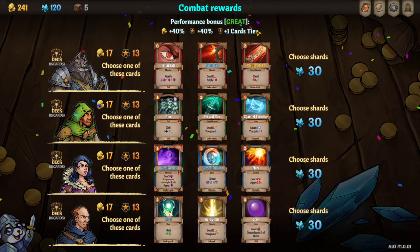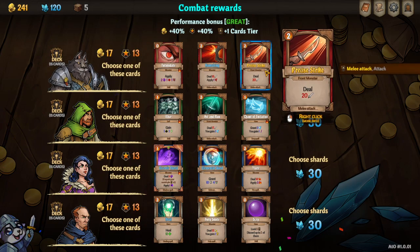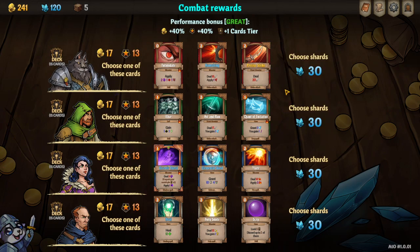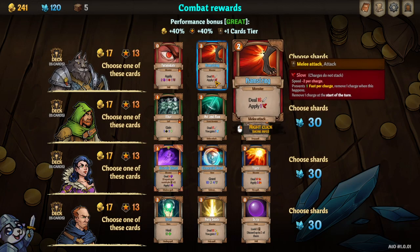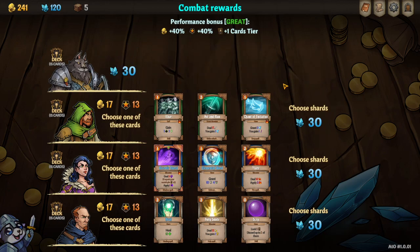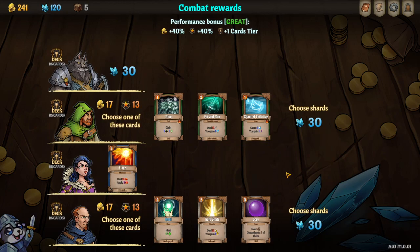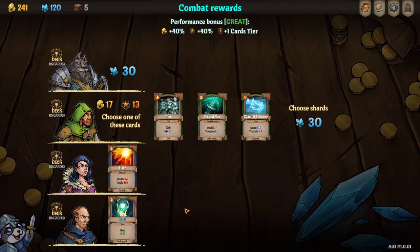After each battle you get a reward screen like this. Certain cards will come at you already upgraded, which is quite decent value. 12 damage melee attack or 20 - do I want to apply a slow? Not really. I don't like any of these cards because I want to commit to the block. Flare - another flare could do some burst damage there. Upgraded heal doesn't sound too bad. We'll take some shards.